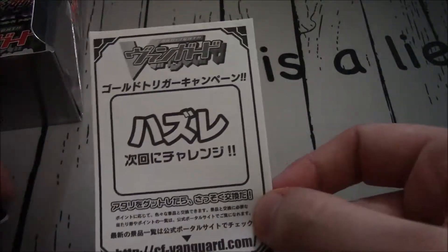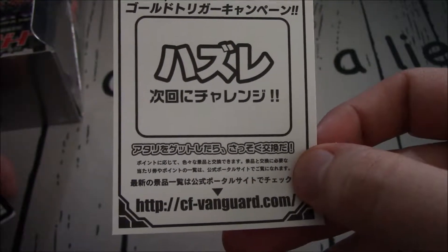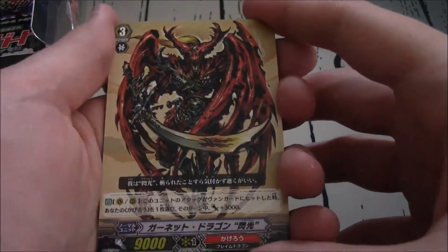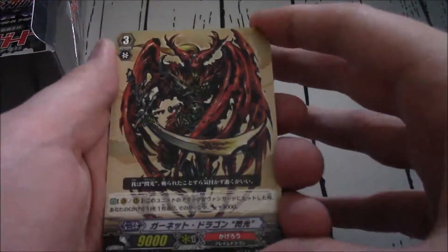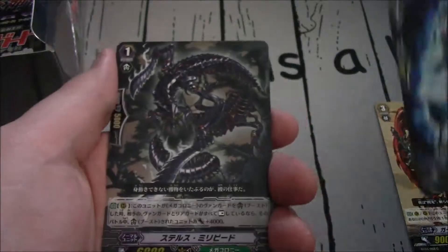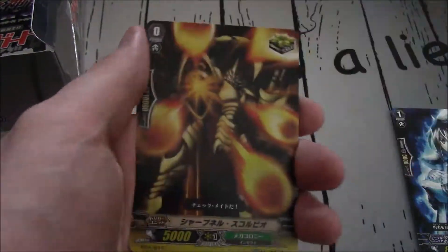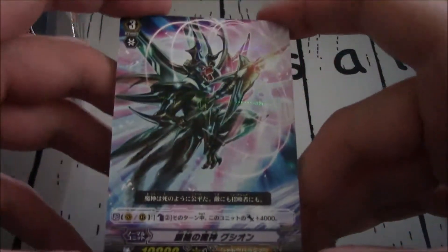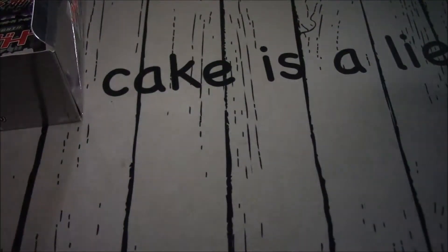Let's get into the first pack. Five cards in every pack, and unlike before we're just going to go a lot quicker, because I don't know these cards enough to point out every single one. That's Karen. That is the 10k Booster Stealth Millipede. That's the critical trigger for Mega Colony. And the first rare — it might have been on the back of the box. Counter Blast 2 to gain 4k, 10k.